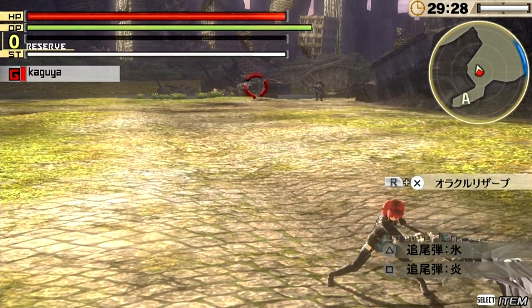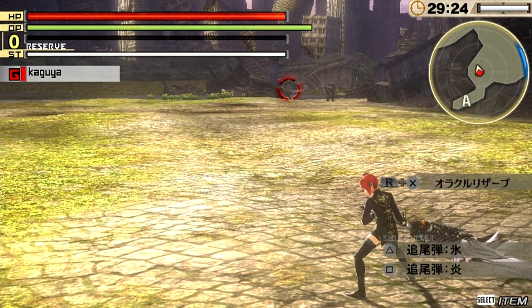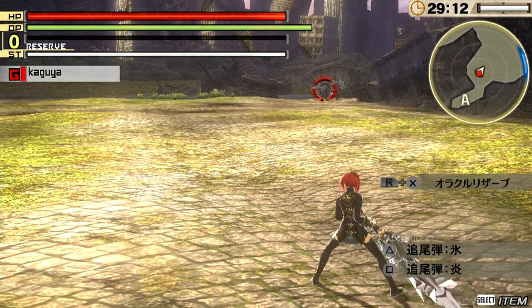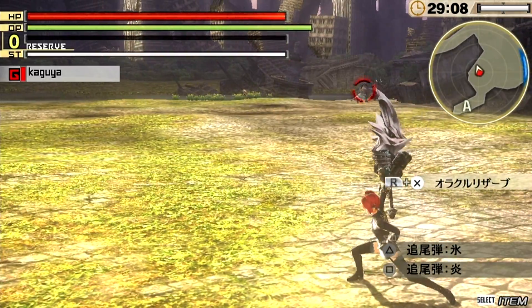First of all, the square combo — just pressing square 4 times for a quick slash. You'll notice that my weapon just flashed and there was a red stream flowing from it. That's a blood art I've got equipped; it's a level 1 blood art with this weapon class. I think it adds attack power to that last combo when repeatedly pressing square.